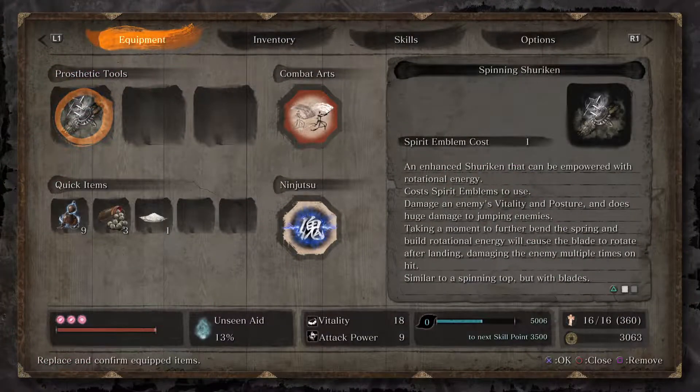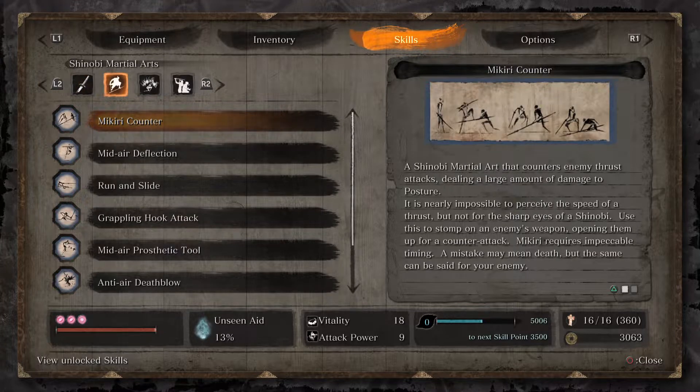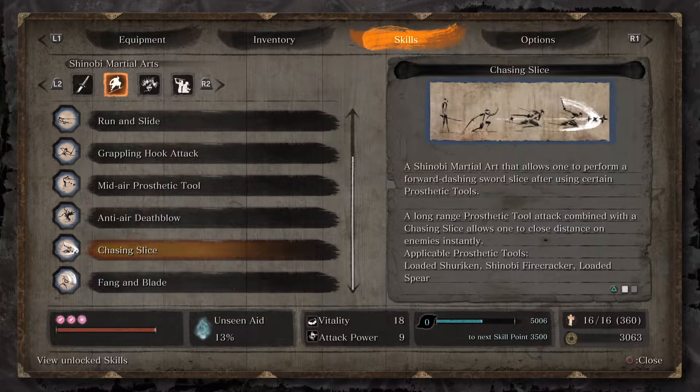We're going to be using shurikens to stay up on him. If you haven't gotten the skill Chasing Slice, if you were watching the walkthrough, you should already have this — it was recommended earlier. Basically, it allows you to use a prosthetic tool and then follow it up with a Chasing Slice, which is very handy for getting up in his face, staying on him, and staying aggressive.